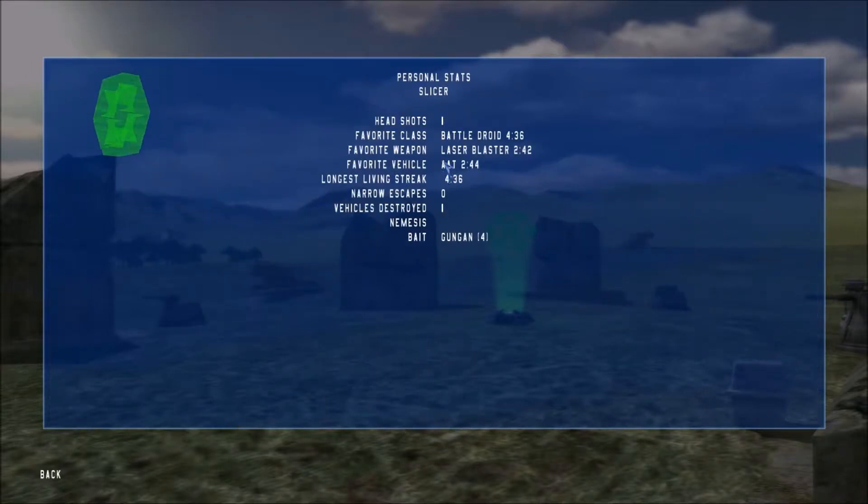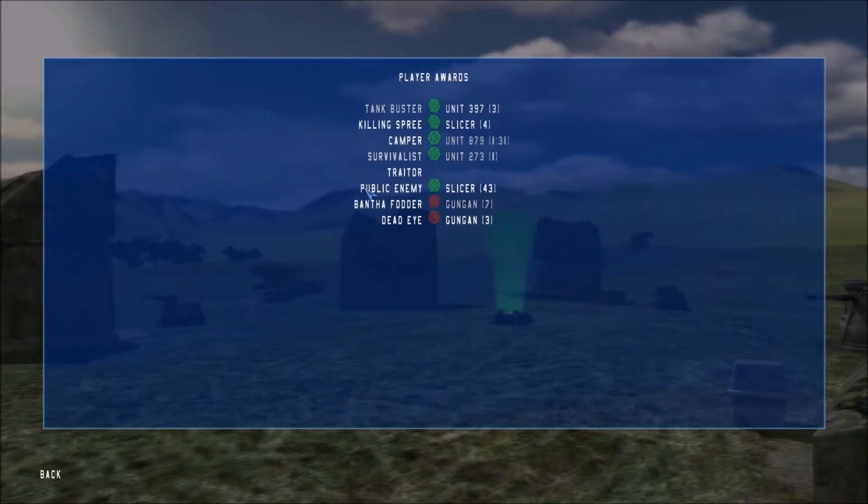Your details here will show how many headshots you get — I don't aim for heads that much. Awards: killing the most amount of vehicles I believe; most enemies in like five or ten seconds; Camper — self-explanatory; Survivalist — probably if you just survive on low health for a long time; Traitor — team killing, but that's off; Public Enemy — most kills in a row without dying, which is me because I didn't die; Cannon Fodder — most deaths; and Deadeye for most headshots.